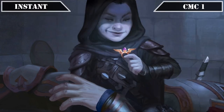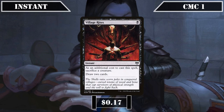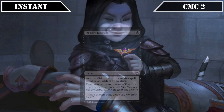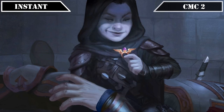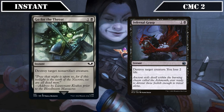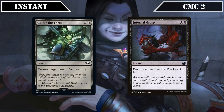Starting in the CMC 1 slot, Defile has target creature get -1/-1 for each swamp we control until end of turn — cheap but effective non-destruction removal that works well with our mono-colored build. Village Rites lets us sack a creature to draw 2, keeping our hands full while proccing our death payoffs. In the CMC 2 slot, Deadly Dispute lets us sack an artifact or creature to draw 2 and create a treasure. Go for the Throat and Infernal Grasp both destroy target creature, the former costing 2 life and the latter limited to non-artifact creatures, providing solid removal in our colors.